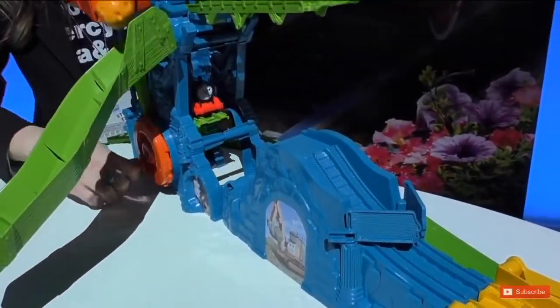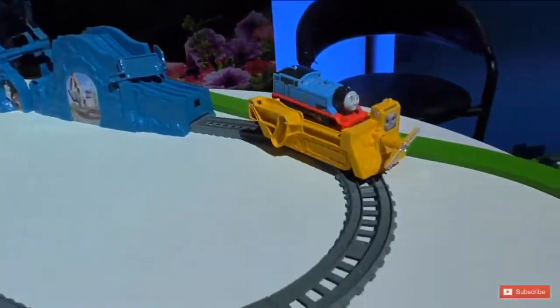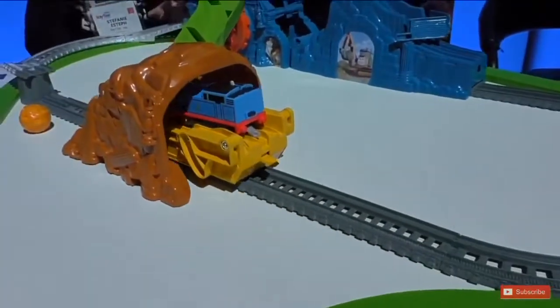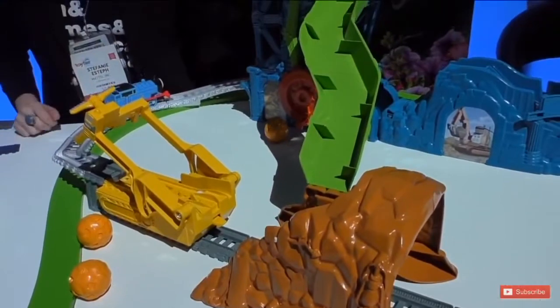You have to use this kid power to crank and send him up the lift, but then the boulders come crashing down onto the track. Darcy's here to save the day — Thomas' engine powers her along the track, and then she blasts the boulders out of the way with her propeller, and Thomas makes it safe.